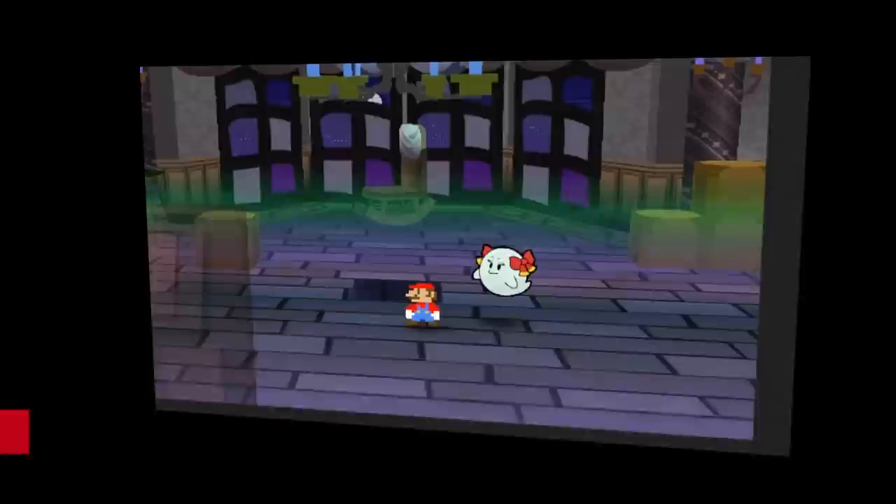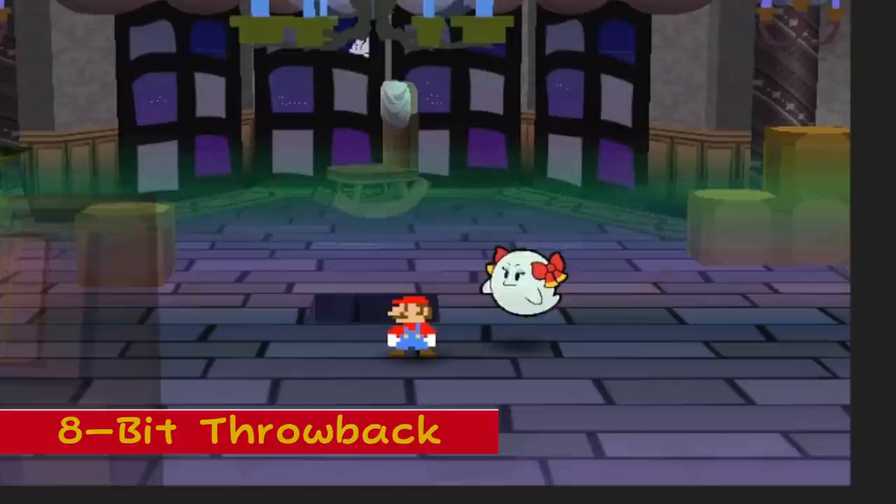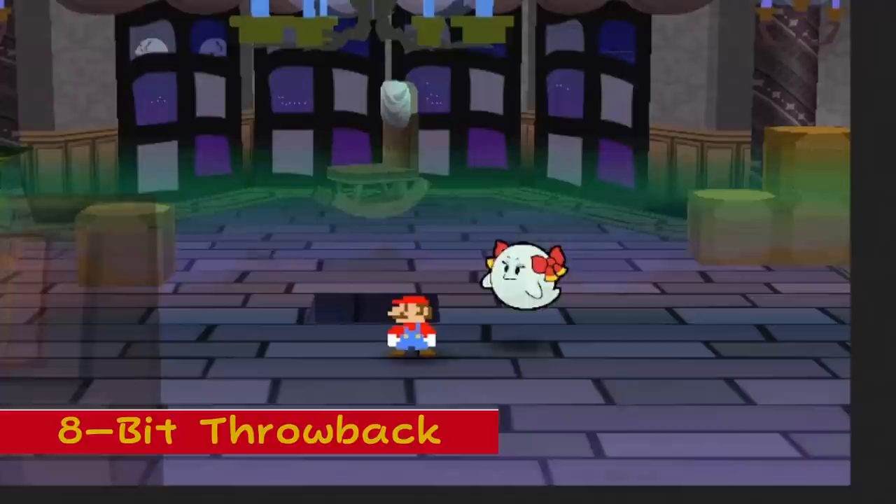8-Bit Throwback: In Boo Mansion, if the player goes through the door across the hall from the entrance and jumps in the jar inside of it, Mario will come out of the jar looking like his original 8-bit sprite from Super Mario Bros.